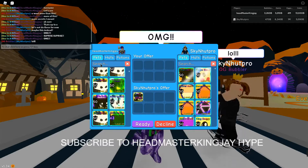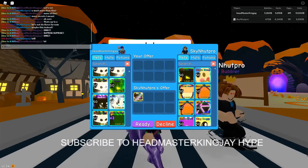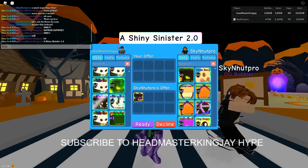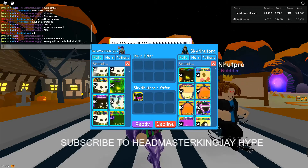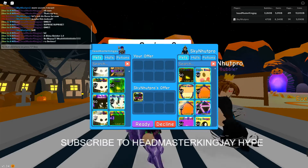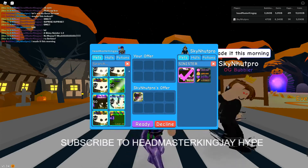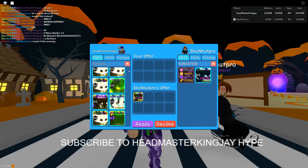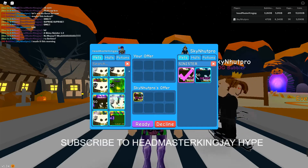What is this? A shiny — a shiny sinister 2.0?! No way! Whoa everybody, are you serious? I guess he is, let's see this sinister. Oh, he's even got a regular one! 70k bubble blowing power everybody — it starts out at 280k coins and 300k gems.